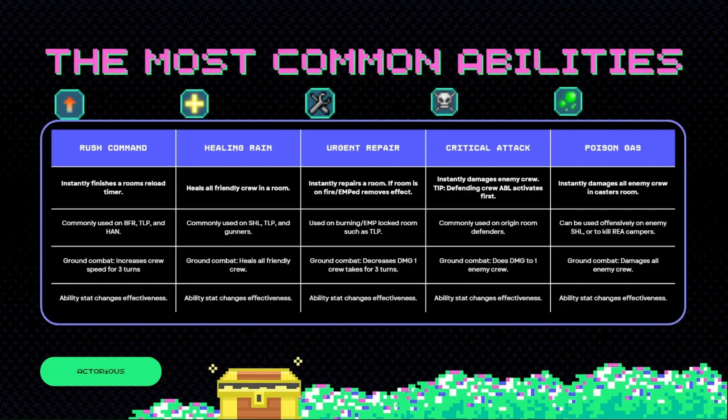Next, Urgent Repair. Instantly repairs a room. If the room is on fire or EMP'd, it removes that effect, which is quite good if you need to quickly unlock your teleport — for example if your enemy manages to EMP lock your teleport. In ground combat, it decreases damage one crew takes for three turns.